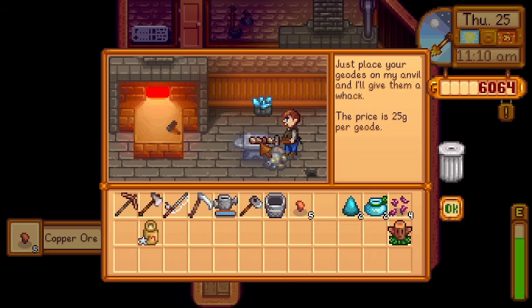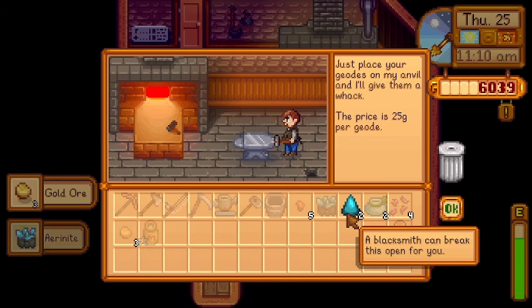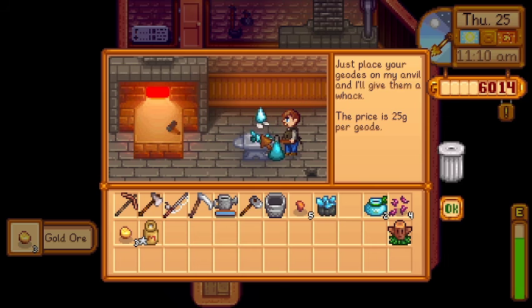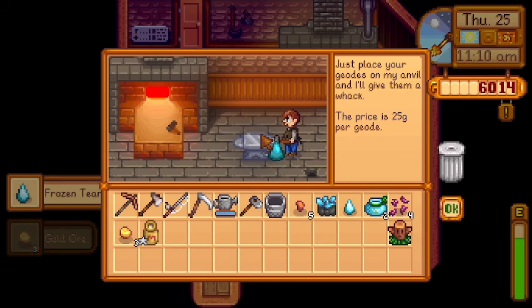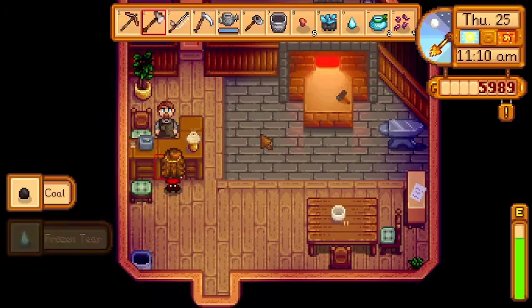Ooh, that's pretty. I don't think we had that one. And gold, which is always useful. Frozen tear — okay. And coal. Very cool. Thanks, Clint.